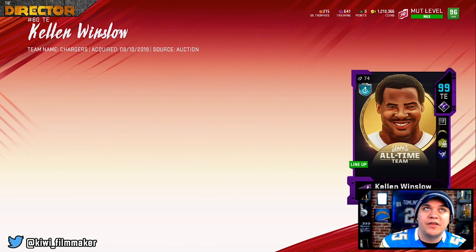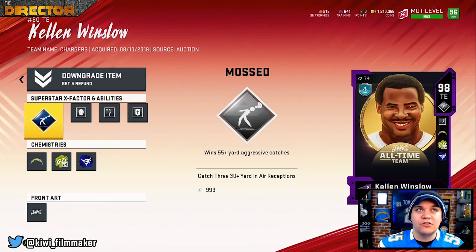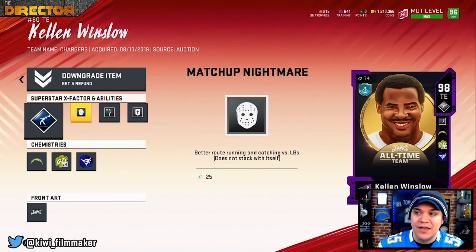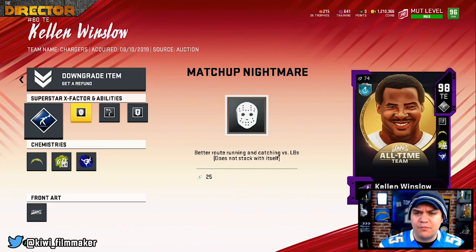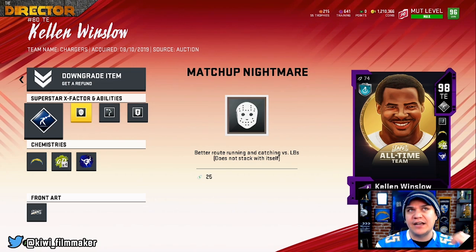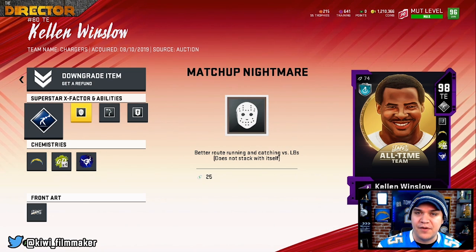There's Kellen Winslow. I still have Antonio Gates in the tight end position. In this gameplay I'm going to try and work in a couple of formations that use two tight ends and see if we can get somebody open, because that's the strongest position for the Chargers on offense. This is a 50-50 Chargers team, but I filled in a couple of holes to make sure our weaker positions are well represented by good talent.